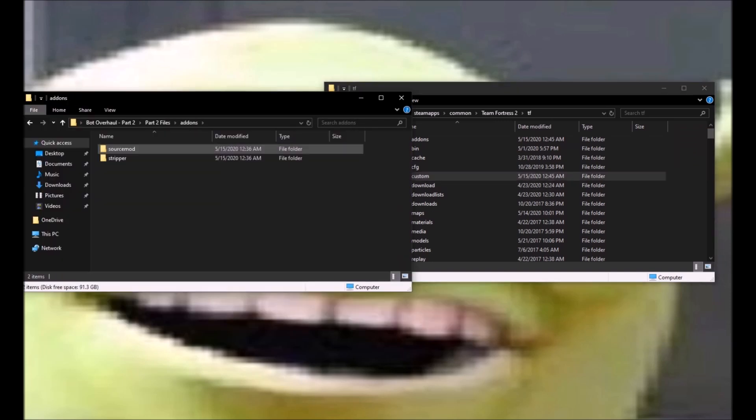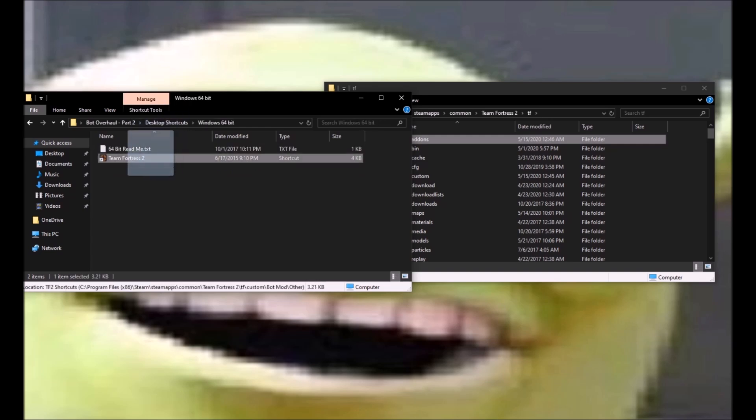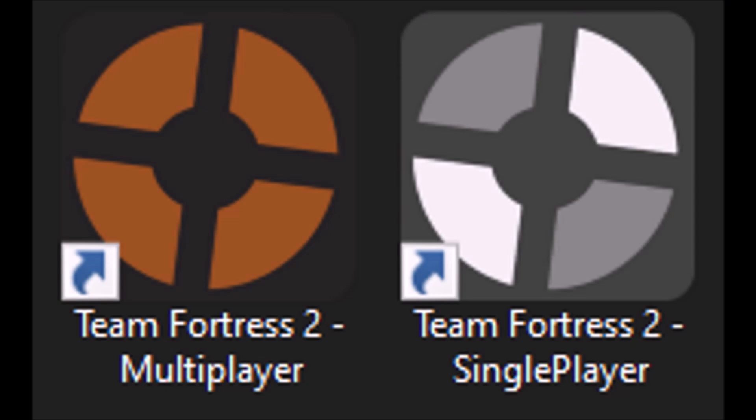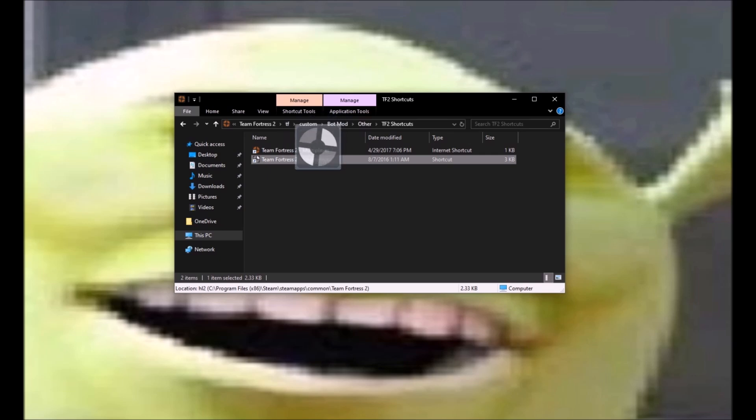The other thing is another add-ons folder, so you just do the same thing. You put the add-ons folder in there, you click replace, and boom — you got that part done. What you gotta do next is you got your shortcuts. The shortcuts — you got 64-bit and 32-bit. You also got the multiplayer and the single player. What this does is it allows you to open it up with the bot overall stuff or play multiplayer, because you can't have it on at the same time due to how Valve made this work. You can't load plugins unless you have it set up a certain way, so you gotta launch it with the specific shortcut for your system.